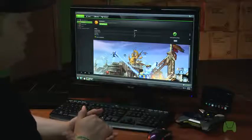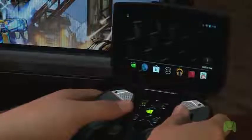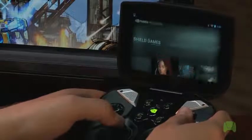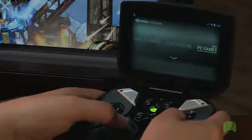At this point, we're ready to jump back over to Shield. So pick up your Shield, and once you've got the device in your hands, you'll want to press the NVIDIA Shield button in the middle of the device. Use the left joystick to move up and to the right, and you'll select PC Games Beta.